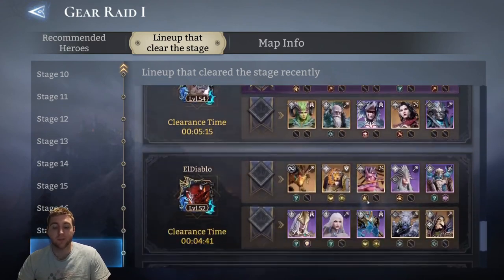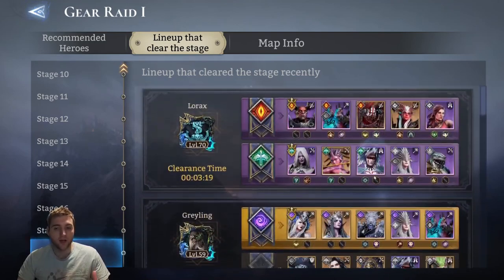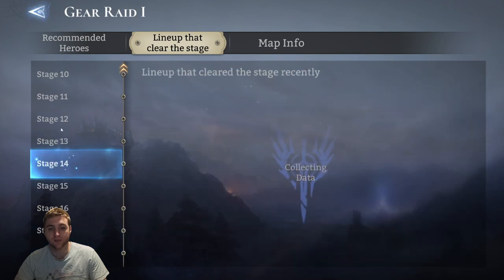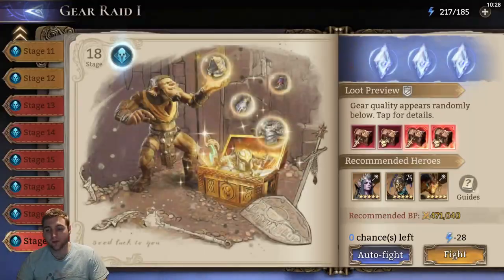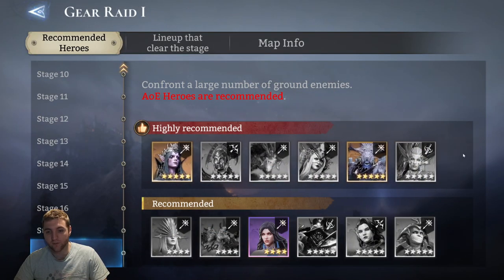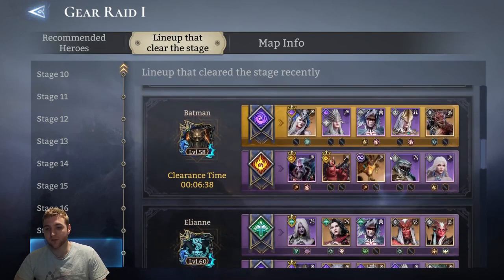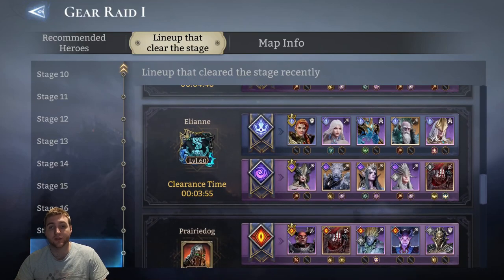You might find a team that has the same heroes that you have available. Everyone is going to build their team their own way, but looking at how other people have built theirs has helped a lot, so I would definitely recommend checking these out so you can see what other people have done and how they've cleared certain stages. The recommended heroes tab is kind of a Christmas wishlist — you're not really going to have a lot of these — but checking what other people have used, you'll see some people have been using lots of different epics, and it can just give you some good ideas, so definitely check that out.